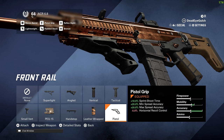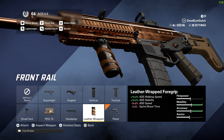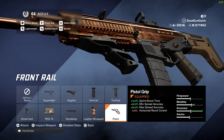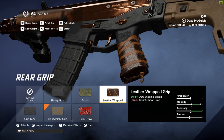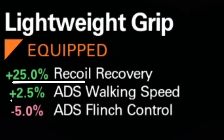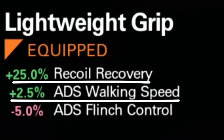If you play more defensively, I'd say put on a tactical grip because that would be more beneficial. But since I'm a more aggressive player who pushes everyone, I go with the pistol grip. I sometimes swap it for the leather wrap grip — you could do that instead — but I prefer the lightweight because of the recoil recovery and ADS walking speed.